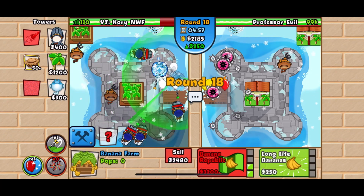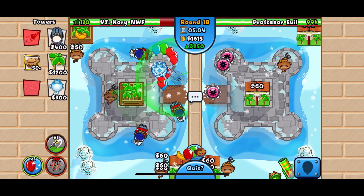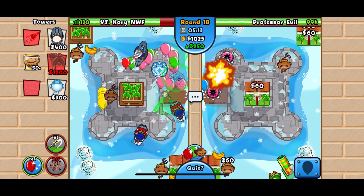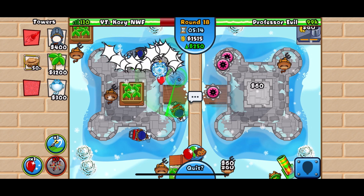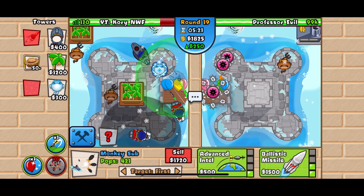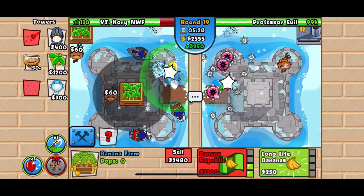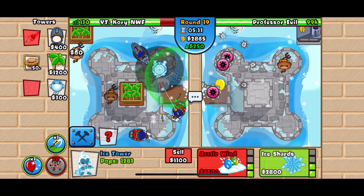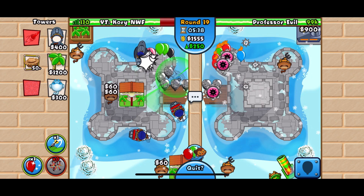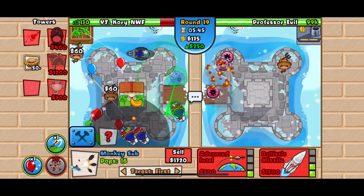Now I'm going to sell two subs and go for the republic. You want to make sure you have a minimum of two republics in a plantation — if not three republics, that's very important. My top sub does have the ballistic missile, which is really powerful. It'll allow me to sell my ice tower. By selling that ice tower I'm able to go for another republic. The ballistic missile can break down those leads. We'll get another 1-2 sub down here for support.